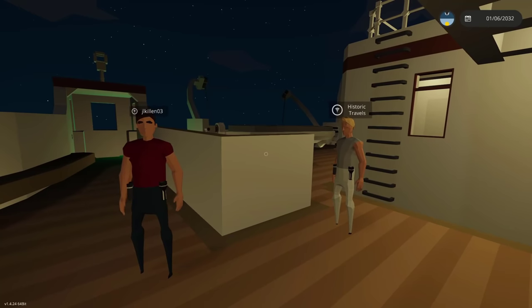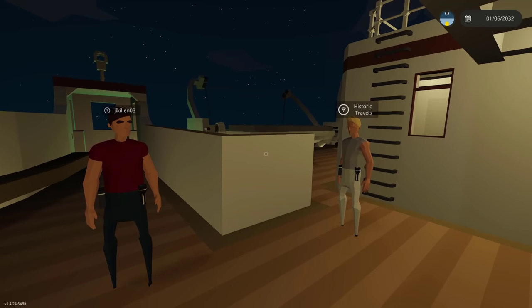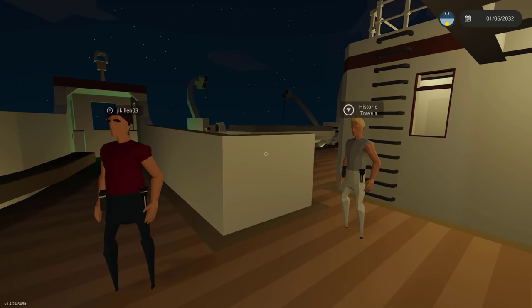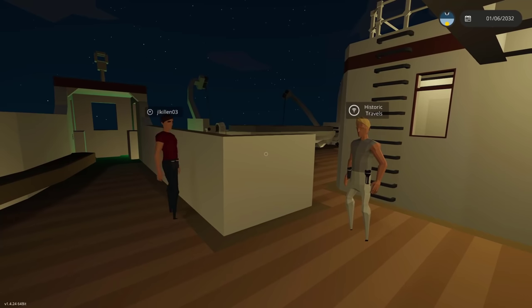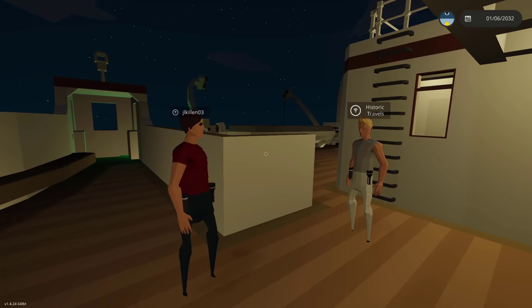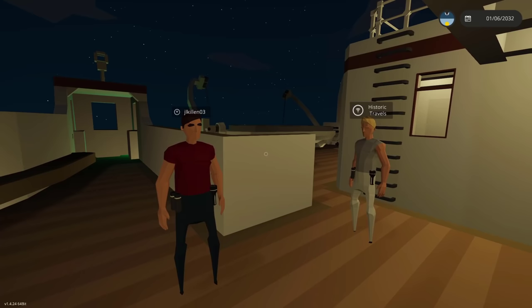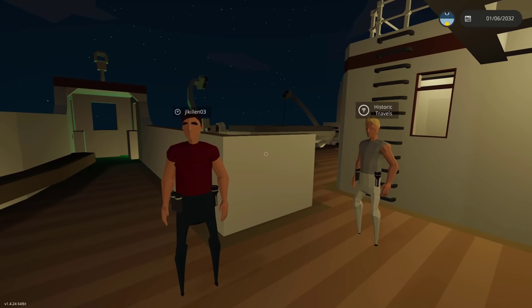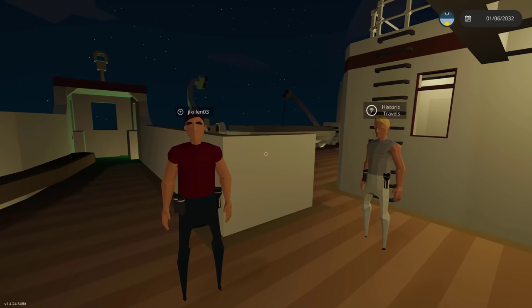Here we are on the bridge of this one-to-one-scale Titanic in Stormworks. We have featured an alpha build of this ship in another video — I'll have a link in the top right corner. We're joined by J Killen, the builder of this ship, and Historic Travels, who's joining us as we sail the RMS Titanic and simulate the iceberg collision as well as the sinking. So J Killen, how did you build this ship? Why does it run so well? And where can people find it?